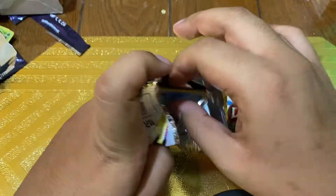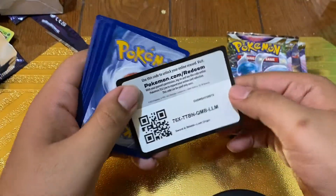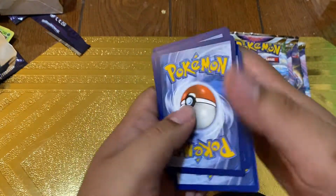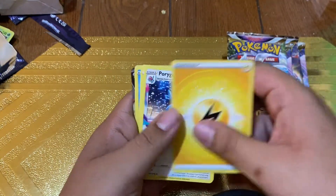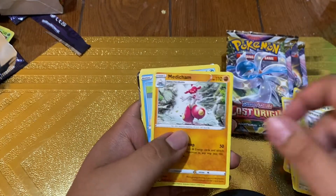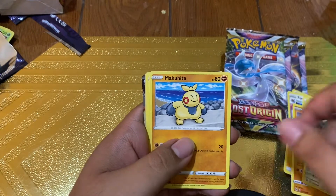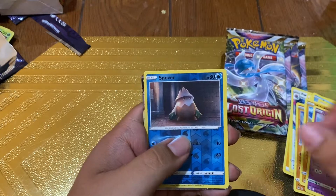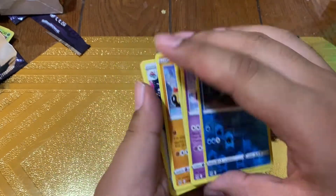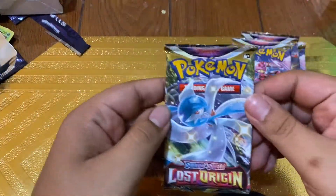Starting with pack two, with only four more to go — let's give it a shot. Code card for all of you guys out there watching; I thank you all for watching and subscribing, it really does help a lot. We got an energy, Porygon, Misfortune Sisters, Medicham, Polywag, Phanpy, Bronzor, Machop, Jynx, Snover, and a Pidgeot V! There we go — our first V card! I love Pidgeot.